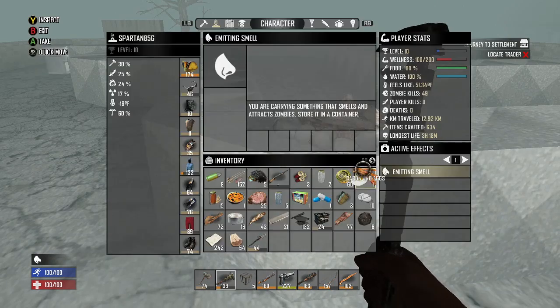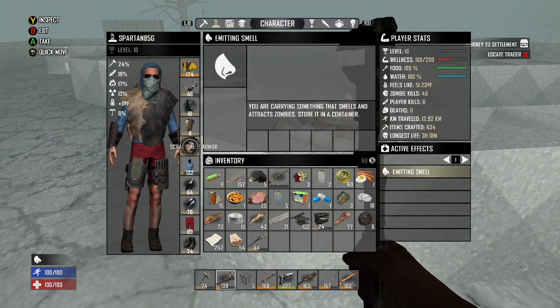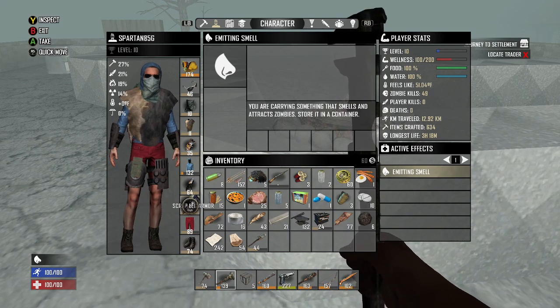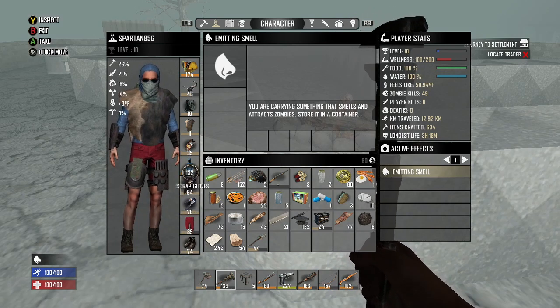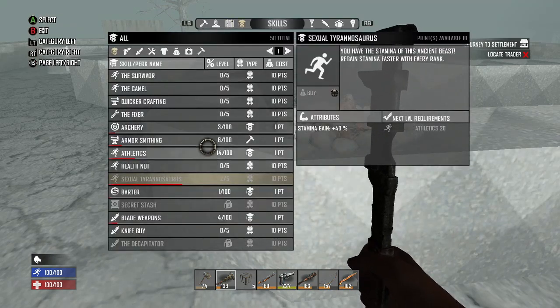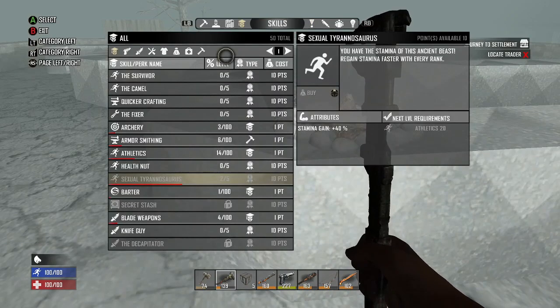I did make some new armor real quick. I made some scrap chest armor level 35, some scrap leg armor level 76. And I made a new poncho and a bandana also, just to kind of help out a little bit. I do have 10 points to use - let's see what we can put those into.